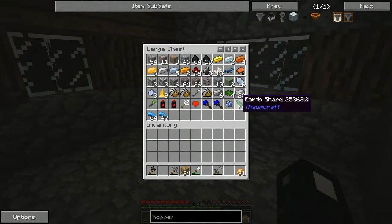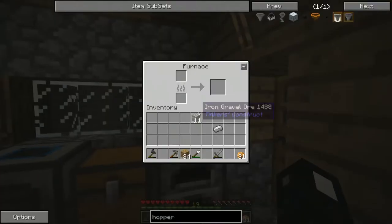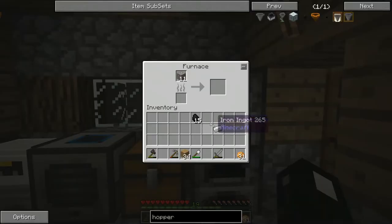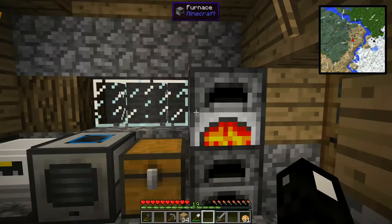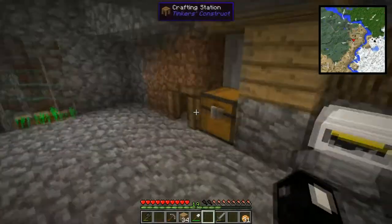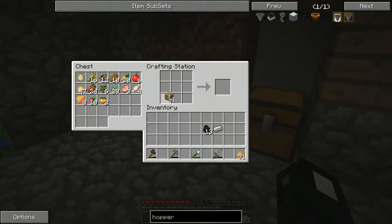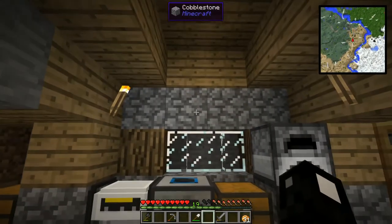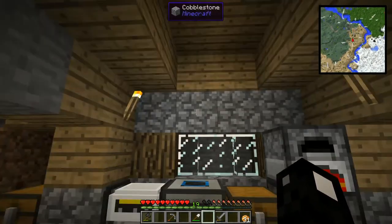We're going to need some iron — we only have one iron, so let's go ahead and smelt up some more. I'll grab some coal. That ought to do it. So let's get this chest built. It's just a basic setup: we're going to have a chest up here and a hopper right here.